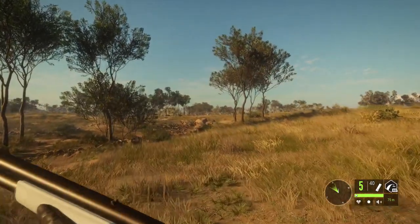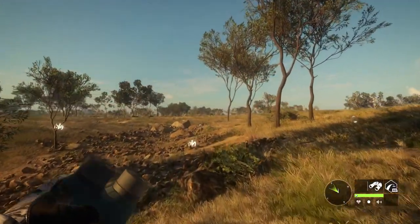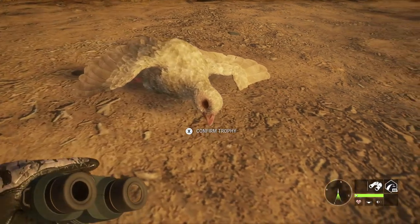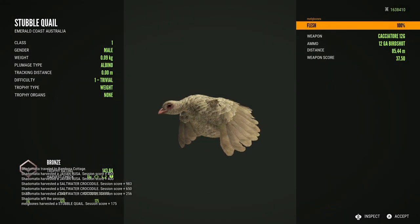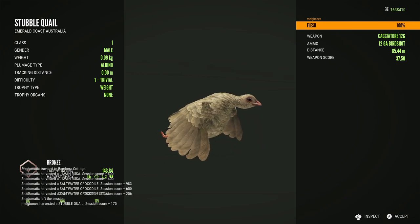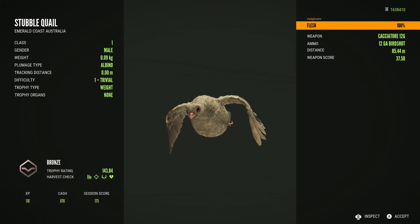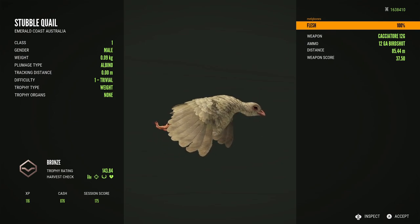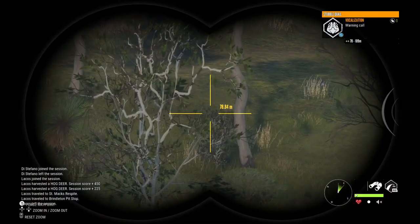Moving on to the next clip — I just managed to hit another stubble quail and it dropped out of the air. This one just so happens to be another albino. I actually saw it as it flew by in the flock — I thought I saw a paler one — picked up the tracks and sure enough it was another albino, this time a male. It's actually smaller than the female from the previous clip, but these are quite hard to come across so I was again really excited to see another one.